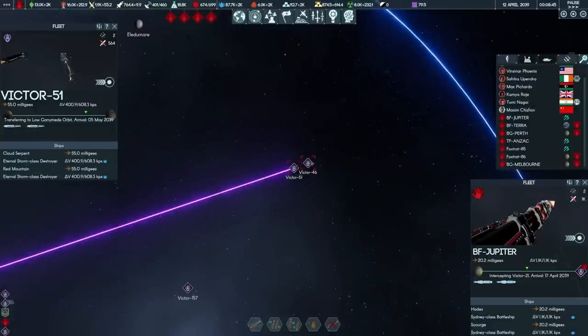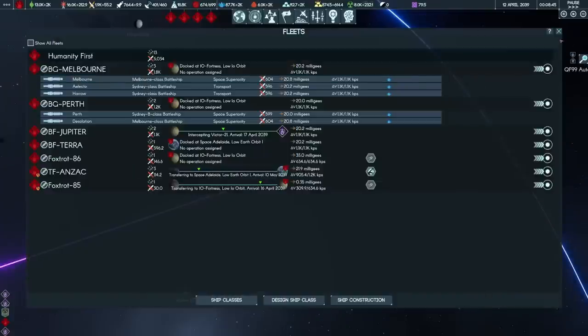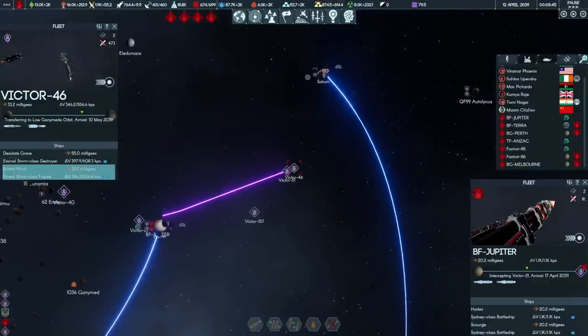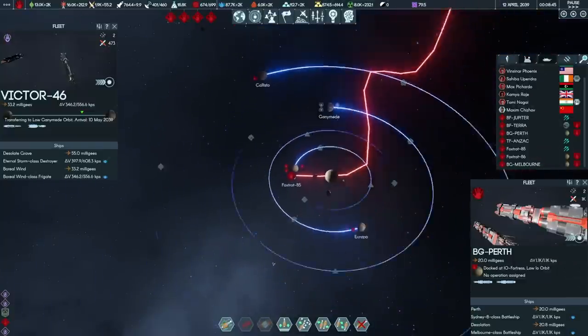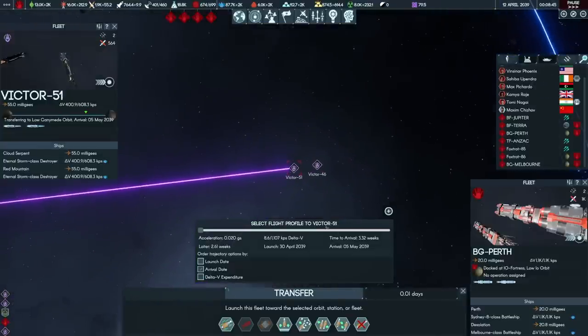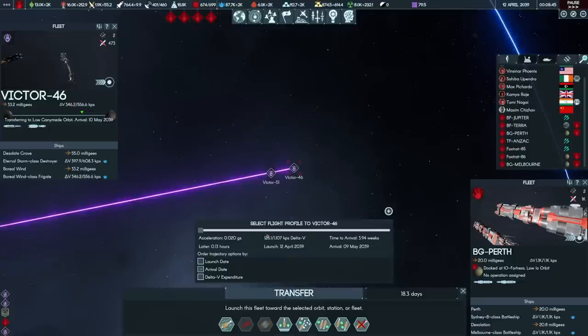I have my eye on Victor 51, a group of two Eternal Storm class destroyers — we don't know what weapons they're mounting. Victor 46 is an Eternal Storm destroyer and a Boreal Wind class frigate, both incoming within a couple of days of each other. Battle Group Perth will engage one threat and Battle Group Melbourne the other. The group with two destroyers is slightly more dangerous, so we'll intercept Victor 46 — the destroyer and frigate — using Battle Group Perth, the smaller of the two forces, at a cost of 126 KPS on the 9th.